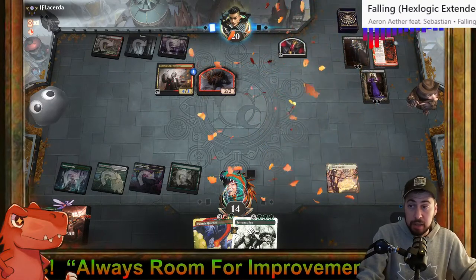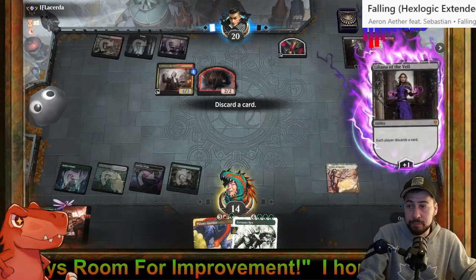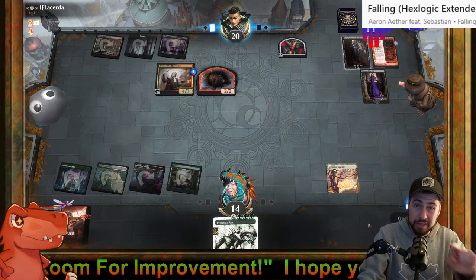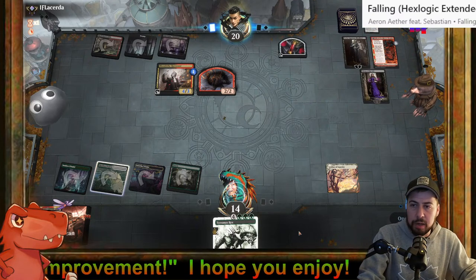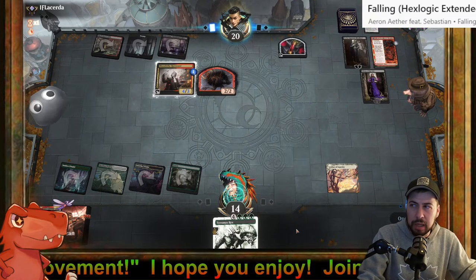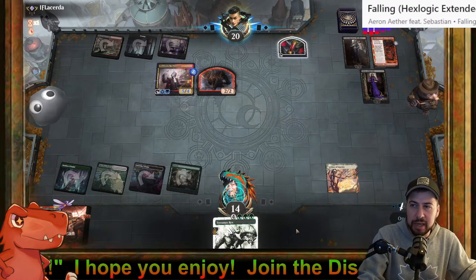I don't know that we'll get the job done. If we get Castle Garenbrig that would be pretty lovely, but I still couldn't have played Polani's Hatcher. Might as well send that to the bottom, lovely. Tyrranax Rex would be ideal.